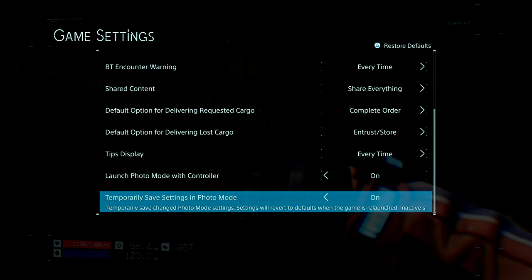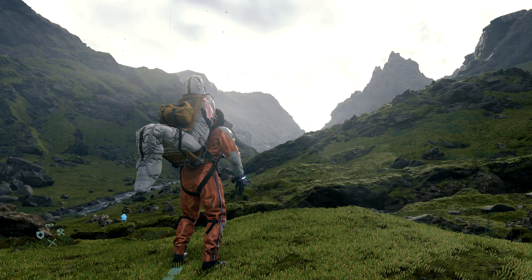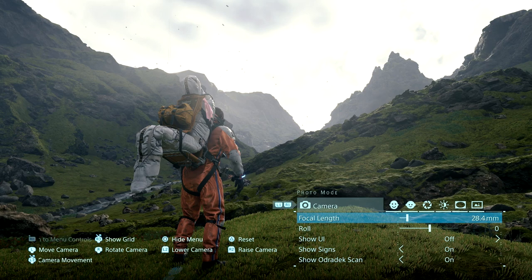First things first, go into your options, go into game settings, and go all the way to the bottom and make sure you have 'launch photo mode with controller' turned on. If you want to temporarily save the settings for the photo mode, you can turn that on as well. To access the photo mode, go ahead and press the left side of the touchpad. I'm going to skip all the poses and expressions and focus primarily on the technical aspects of this photo mode.